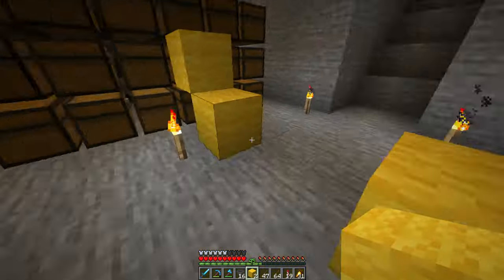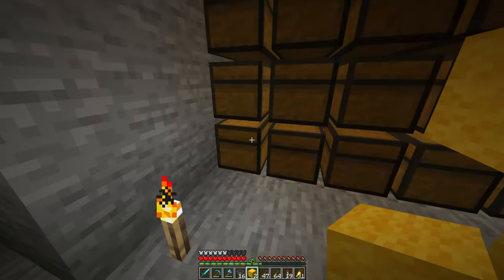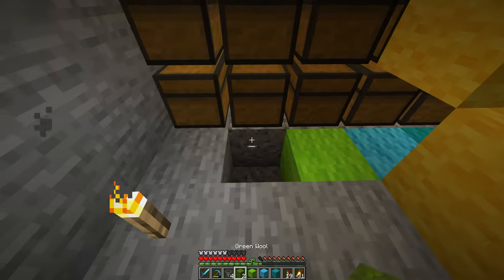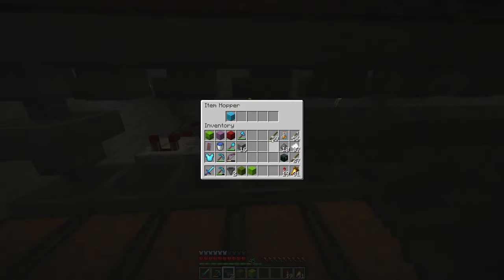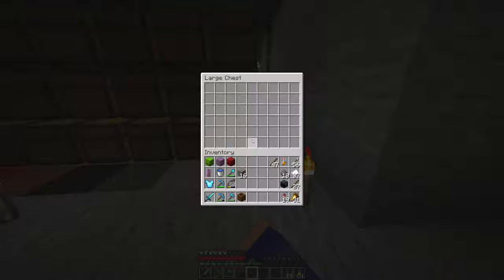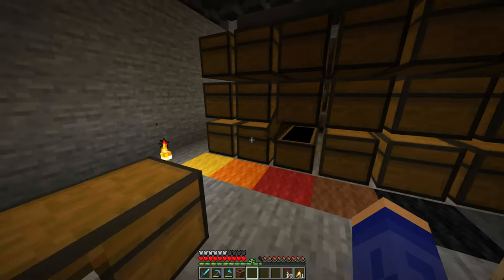After being AFK for a bit I've got enough wool to not only decorate the whole area but even enough wool to prime the system. You can see how I've color-coded all of the chests, and from the hoppers it's gonna go exactly that color right down — that's how you can mark which items are gonna go into which chests. And you can see it's going into the right containers.